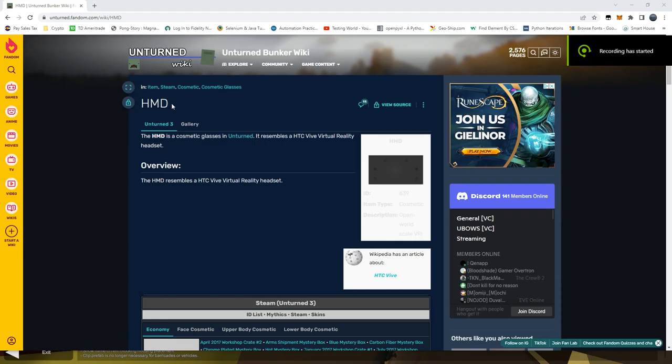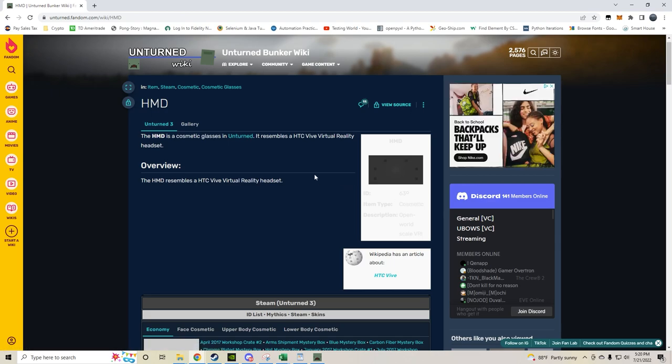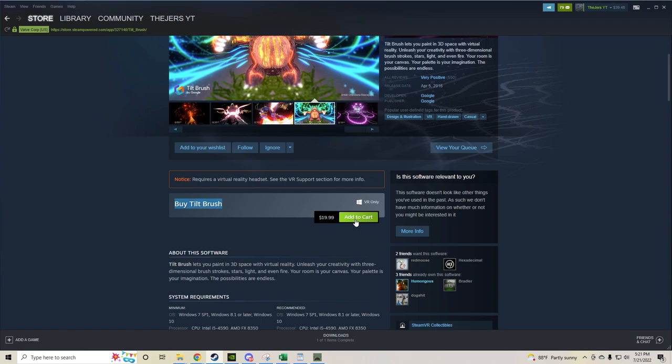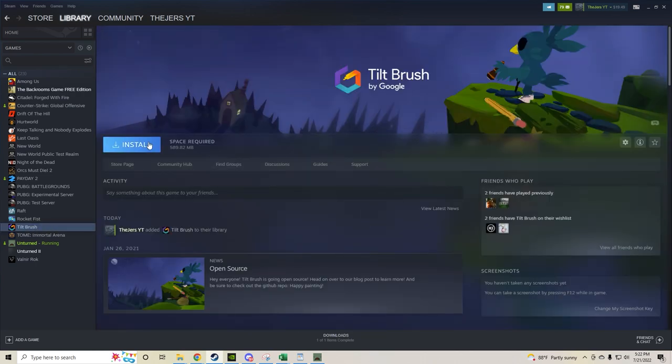Next is the HMD Helmet — a virtual reality headset cosmetic. You used to get this by playing Unturned VR, but that's no longer supported. However, Nelson told me you can still get it because it's linked to a couple of games like Tilt Brush. So we're going to buy Tilt Brush for $20 and hope that just launching it gives us the item — since we don't have a VR headset.